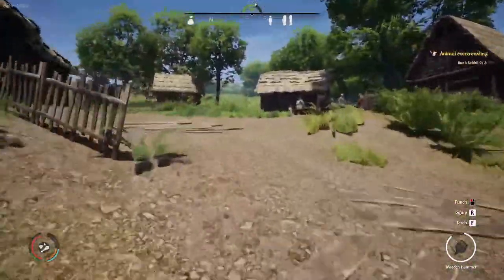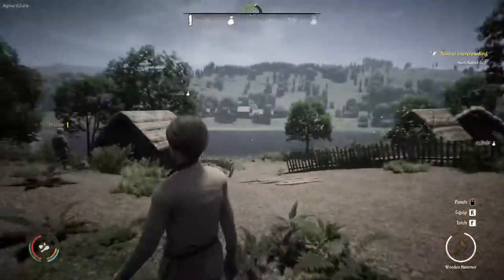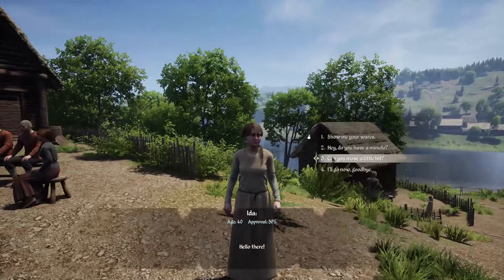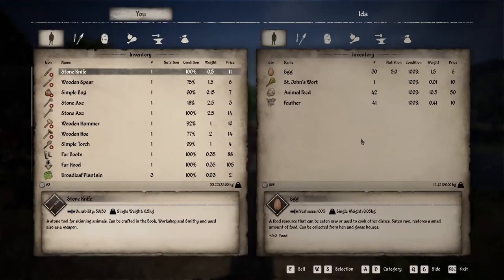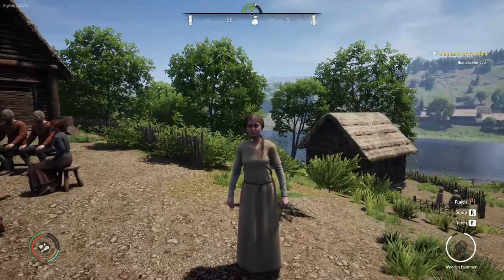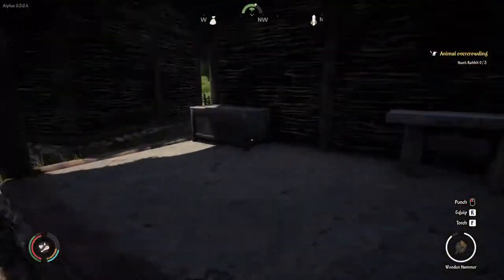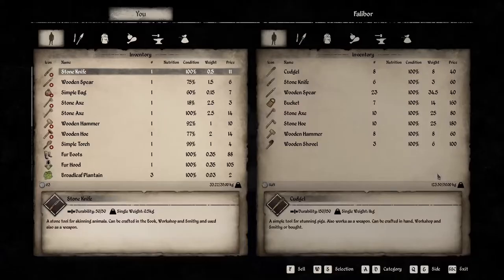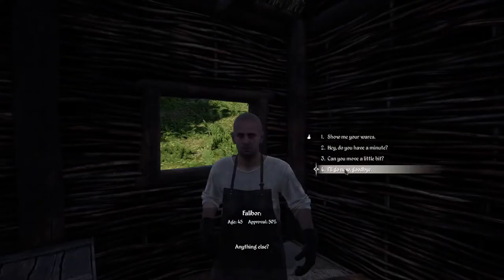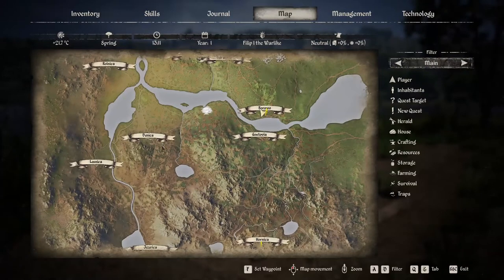There's one thing we can do that we couldn't do yesterday — we can turn this on and off by our own will. The Alt key is no longer living its own life. Show me your wares — that was the wrong person. I'm not looking for you, I'm looking for the person over there. Let's jump over that fence and check inside the house. I mixed up the towns again — I predicted this would happen last time. We need to go to Danica.